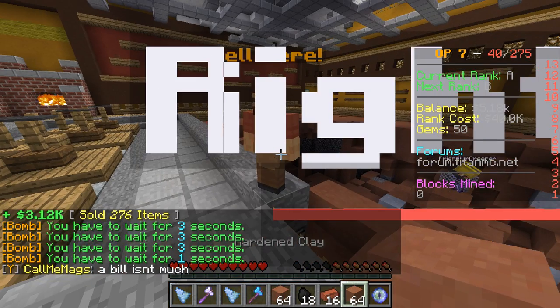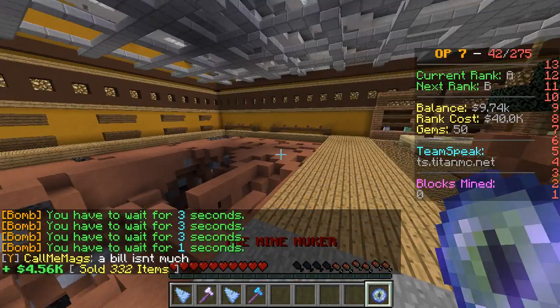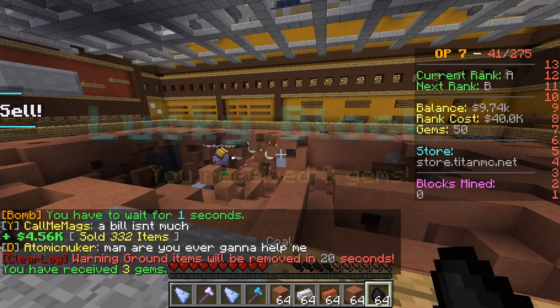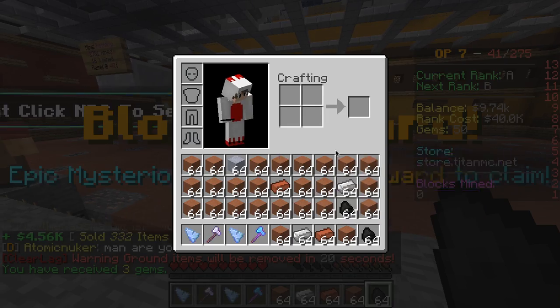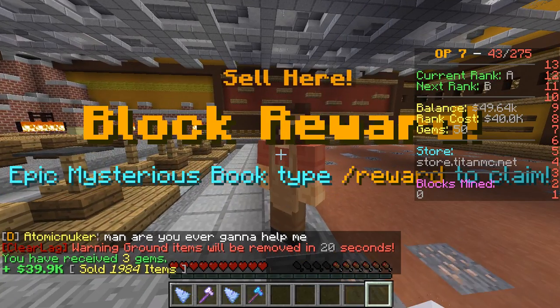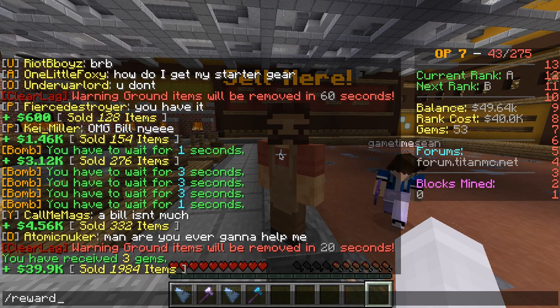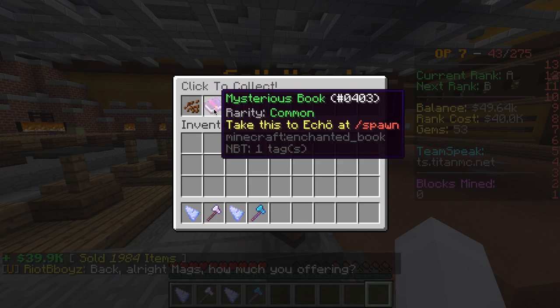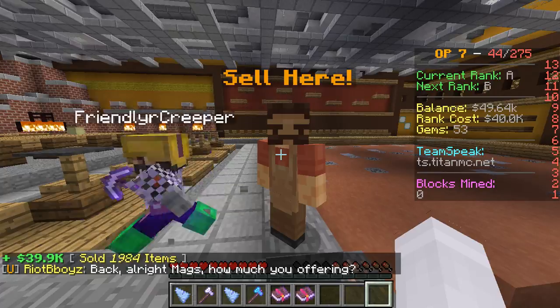Three grenades used. With the nuke, shift right-click — huge explosion, mine resets, inventory full. Also, if you type slash reward, you can get mysterious books and other items. To claim them you just click on them.